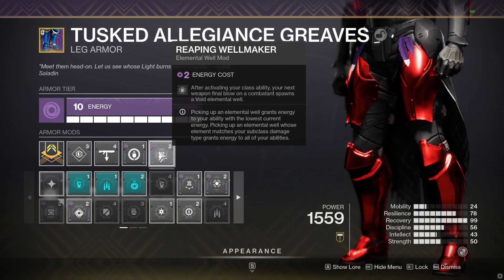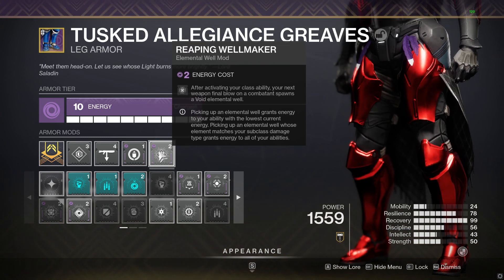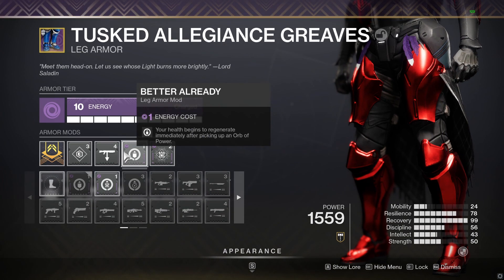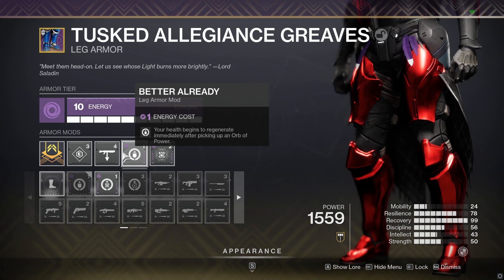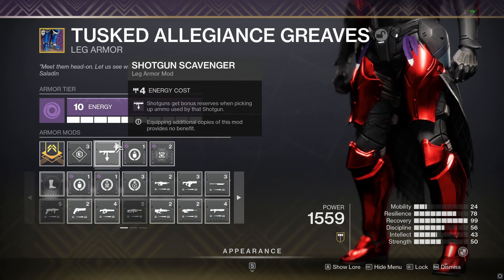When I pop my class ability, the next weapon kill I get — I'm going to be doing this all the time — so I have solar elemental wells available constantly for the damage resistance. On top of that, Better Already means any orbs I pick up immediately give me health regen, on top of the health regen I'm already getting from having Sun Warrior on my screen, which I'll have up most of the time.